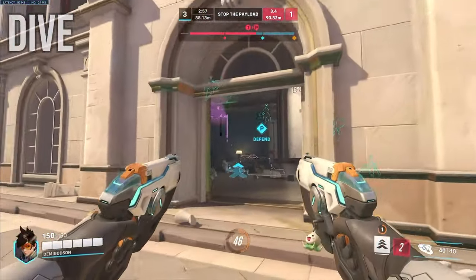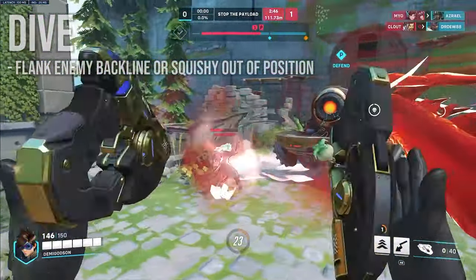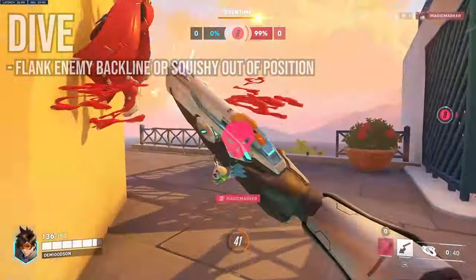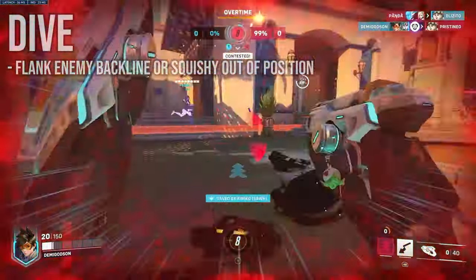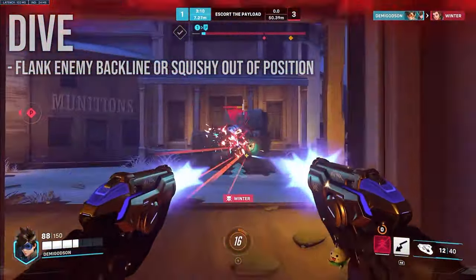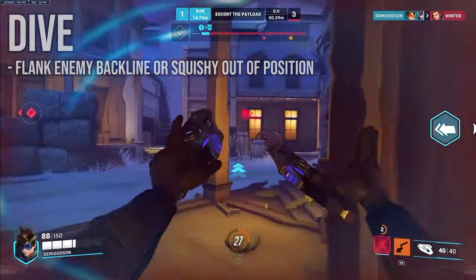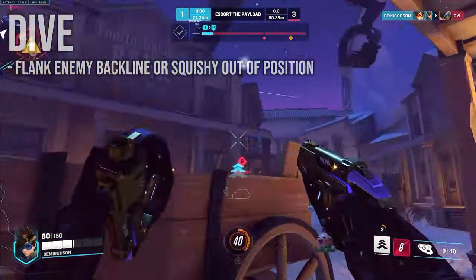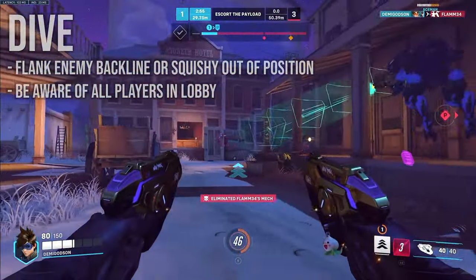Tracer is the best in-and-out character in the game and because of this, you should flank whenever you can find the opportunity. Try to go on flank routes and find an opening to go onto one of the enemy supports or a squishy out of position. A squishy is a character who has a low amount of health — around 200 health in Overwatch. These targets are the best to focus because they're the fastest to kill and the most vulnerable to being one-clipped. When you find the opportunity, close the distance and go for the duel.